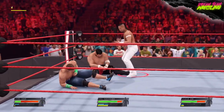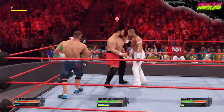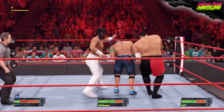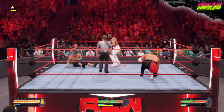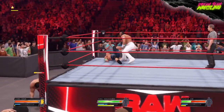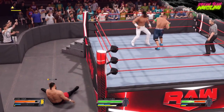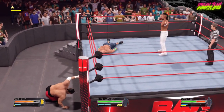In WWE 2K20, you could unlock everything just by paying a few extra bucks. In 2K22, there is a Supercharger you can purchase that does something similar, but just know that items from the Rey Mysterio Showcase do not get unlocked by it. This means you'll still need to play through the mode to unlock all versions of Mysterio. Certain characters like JBL, Batista, Eddie Guerrero, and Rey's son Dominic — as well as arenas such as WrestleMania 21 and belts like the World Heavyweight Championship — are only unlockable through the 12 Showcase matches, which last a couple of hours. Bear that in mind as you weigh up your DLC options.